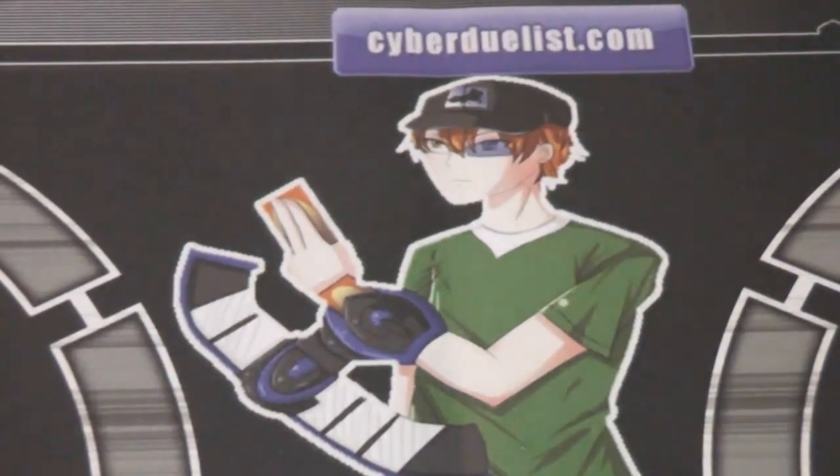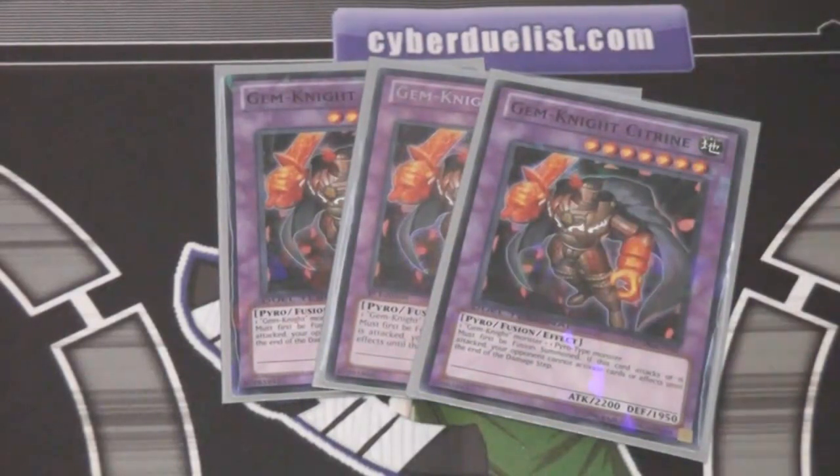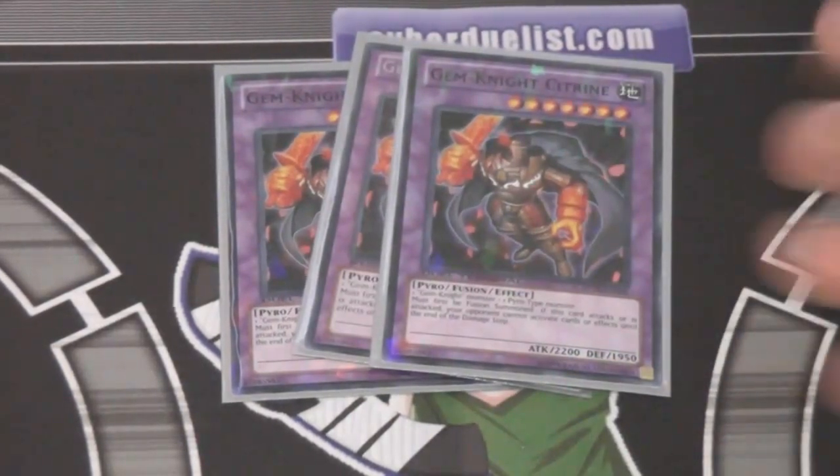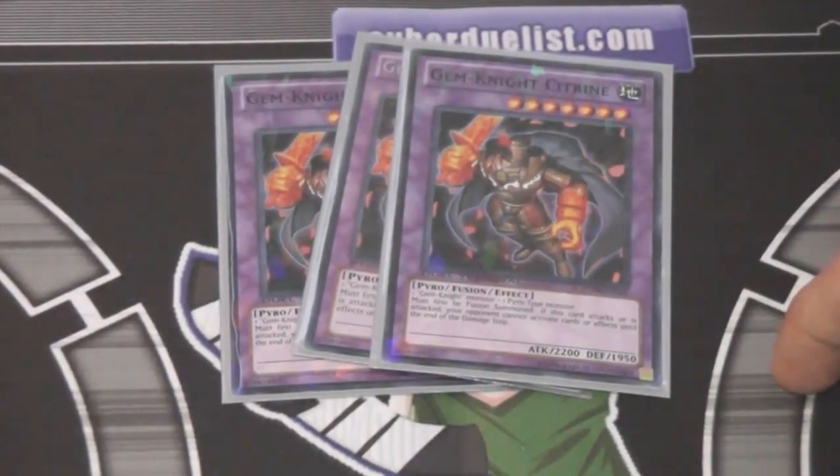Now for the Extra Deck. We have three Gem Knight Citrine — probably the best fusion out of all of them. You can go for him so easily, swarm the field, and he can't really be stopped. He's kind of like an Ancient Gear monster in a way — traps and stuff don't stop him. He doesn't have the best attack power at 2200, but he makes up for it with an awesome effect and being easy to summon. The downside with Gem Knights is their fusions don't have the highest attack — except for Master Die — but they have great effects.